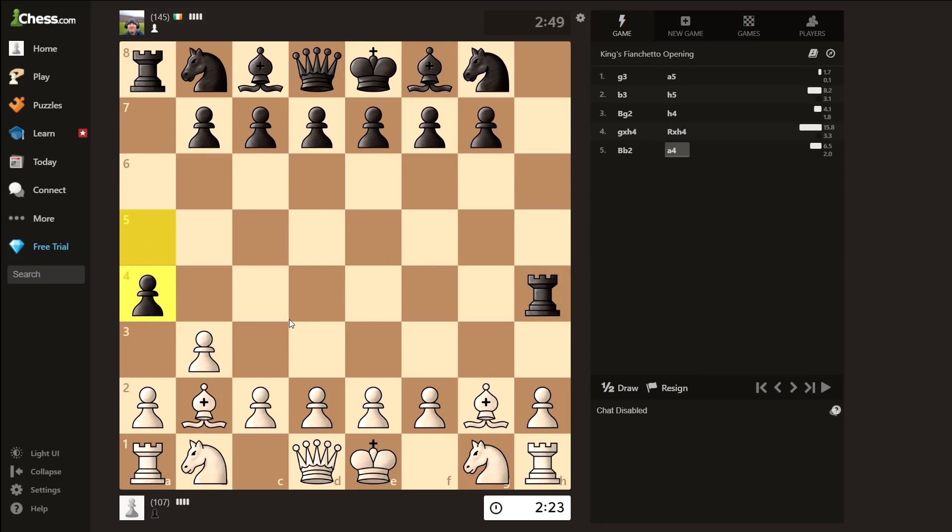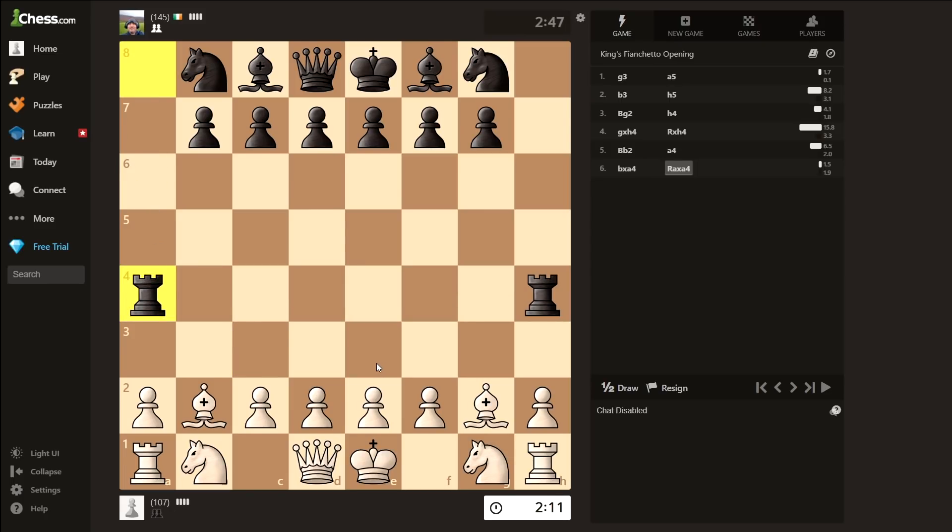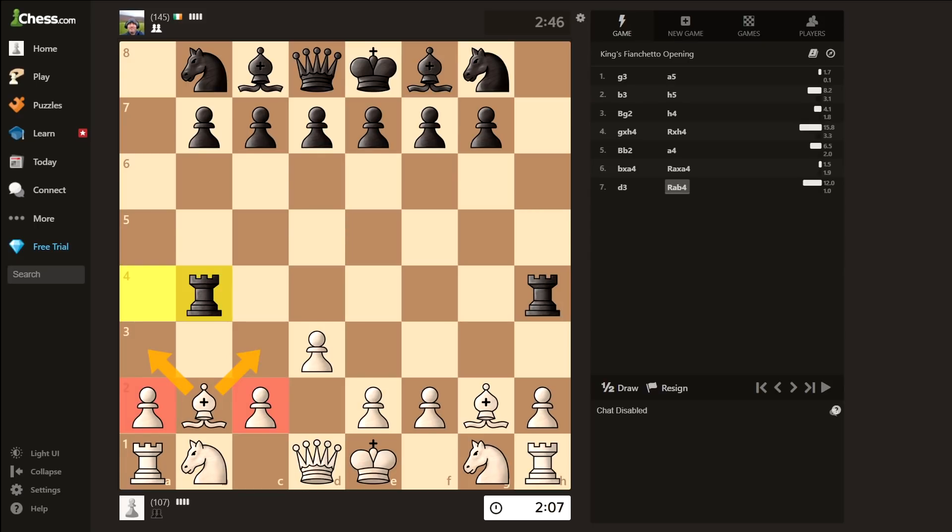A4 — man this guy is really aggressive. B takes A4. Alright, just take it please with any rook you want. Perfect. D3. And in no world do you play rook D4 here. Rook KB4. Attacking the rook with one of these moves looks really fun, but once again I can't just end my own video.